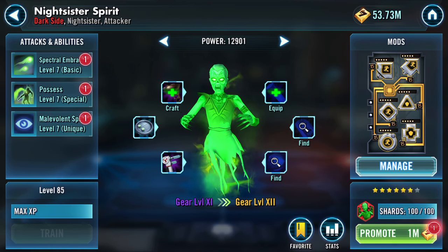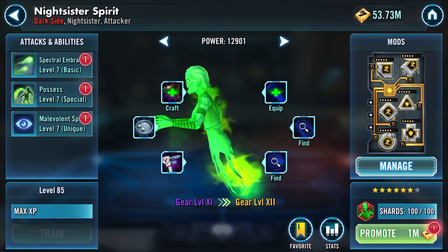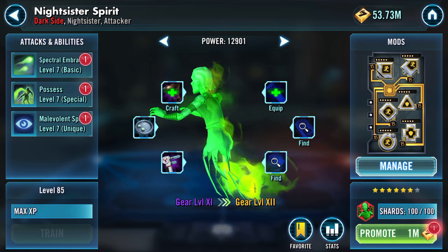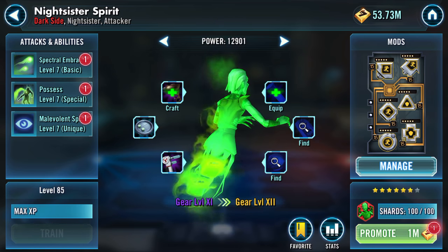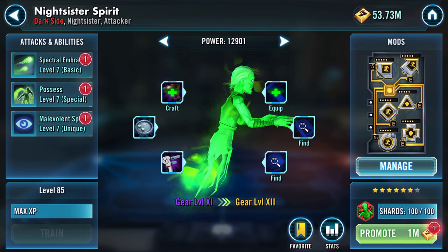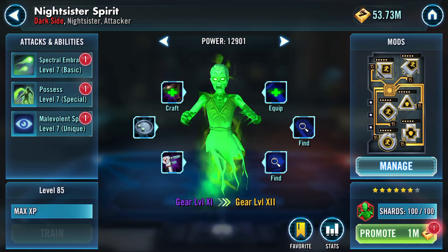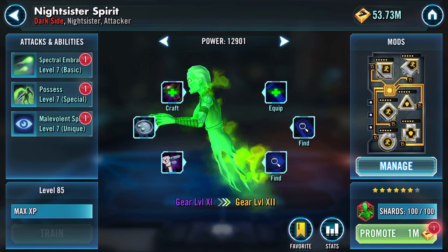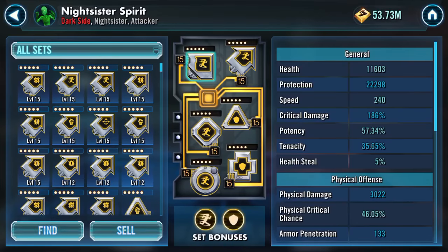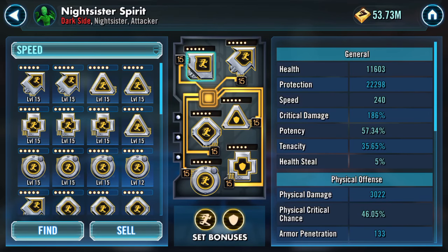Good evening YouTube, it's another gearing up video. This time it's Night Sister Spirit - I've got enough shards to take her to seven star. At the moment I'm gonna deploy one piece of gear and I'm probably gonna do the attacks and abilities, plus I want to do a leveling up of a mod.